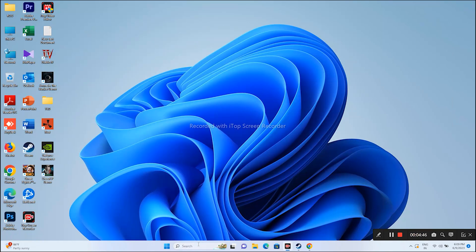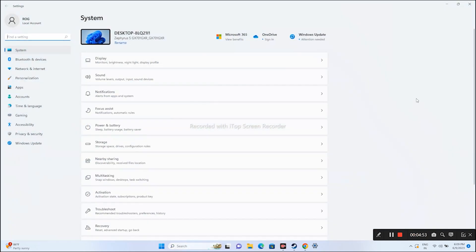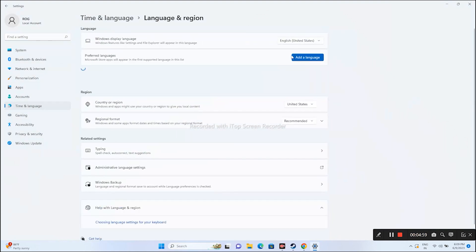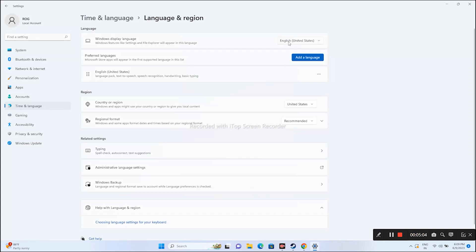In Settings, go to Time and Language, then go to Language and Region. From here, go for Add Language, search for English, and set the language to English. As you can see, English is already set as the language here.